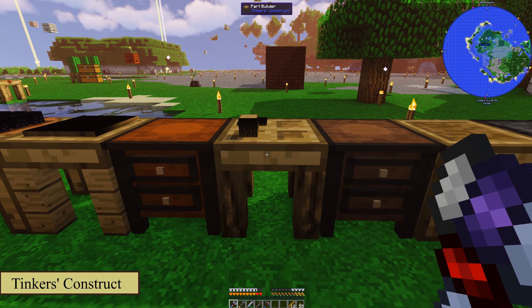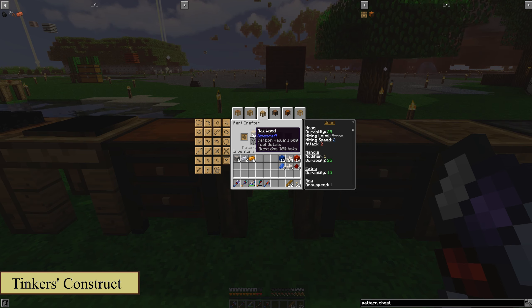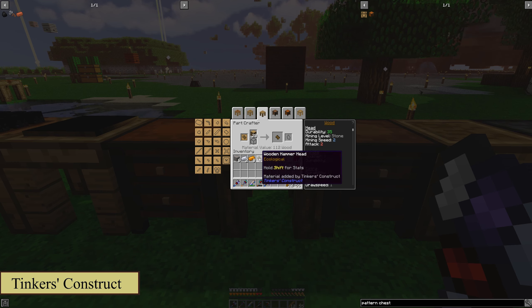Next up, you're going to want a part builder. The part builder will allow you to use those patterns that you just put into the chest to make other items. Now this doesn't work for any material — it only works for the basic materials like wood or stone or something along those lines. But that is how you will create things like a hammerhead.